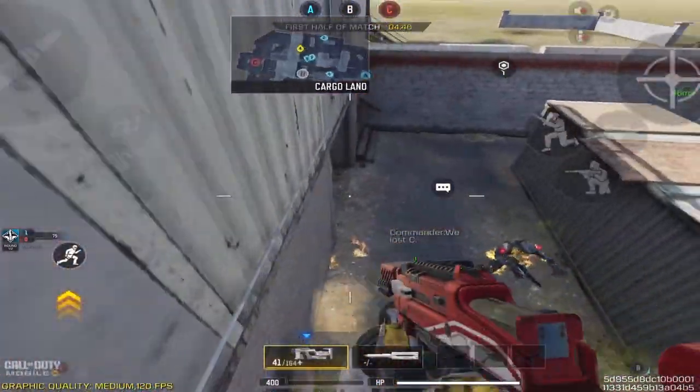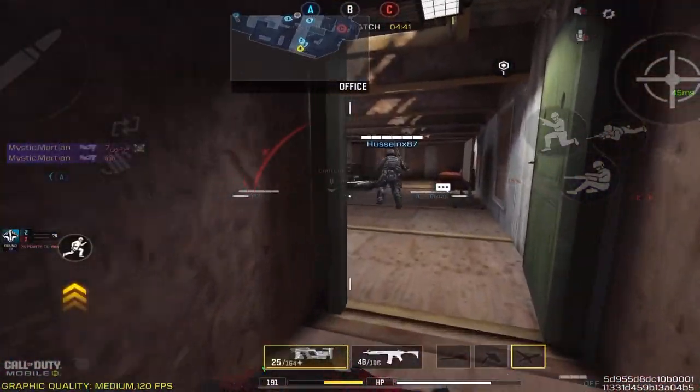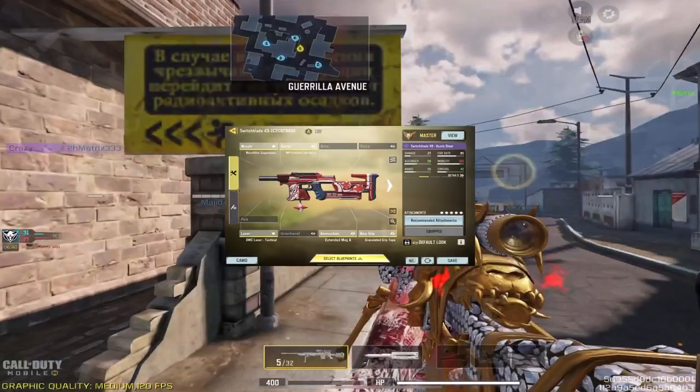At number two we have the Switchblade. I personally don't like it and prefer the Fennec over it, but the Switchblade sits somewhere between the Fennec and the PP19. If you want an aggressive SMG with a little bit of range capability, use this one.